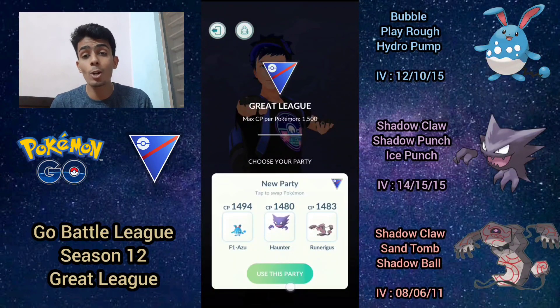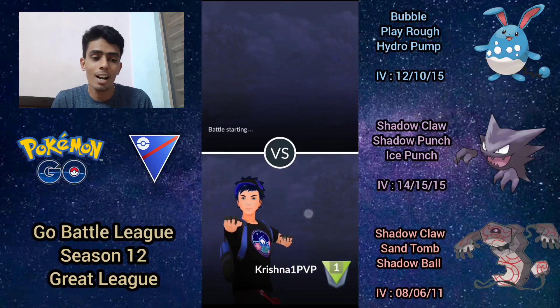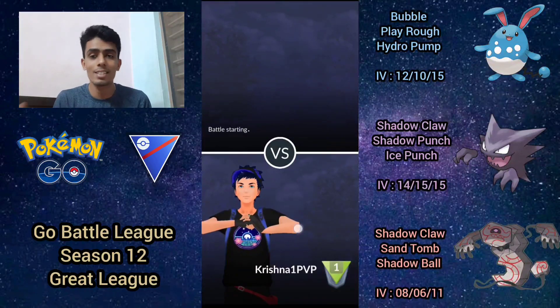As far as Runerigus is concerned, shadow claw has absolutely catapulted it into pole position — it's now number 13 on PvPoke for open great league. It has a pretty unique ghost and ground typing, similar to Golurk. Overall this team is a bit grass-weak and not the most optimal comp, but these were pretty competitive battles for early ranked play.